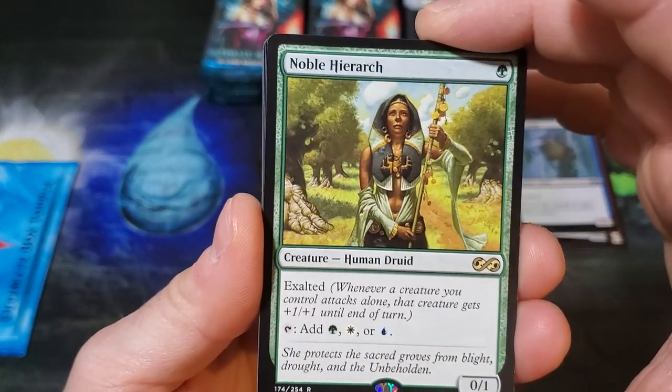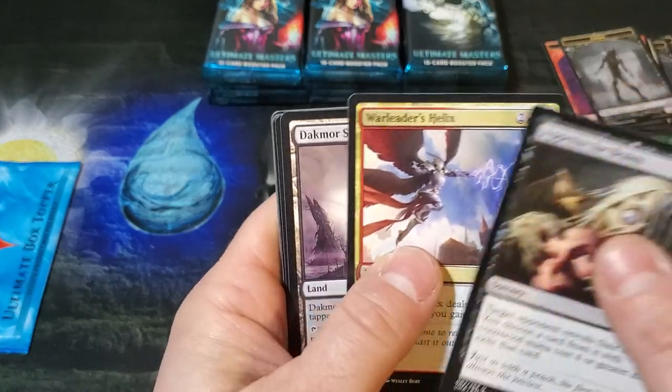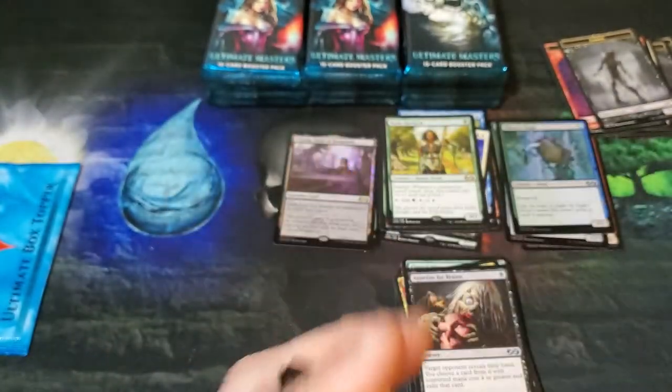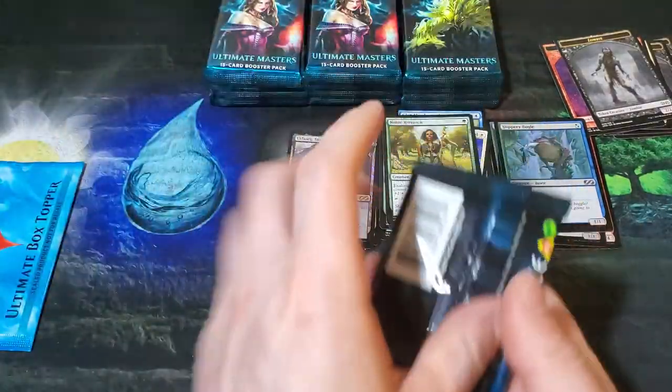Noble Hierarch — very nice rare. Appetite, War Leader, Dacmore, and all of the commons. What would we do without the commons?